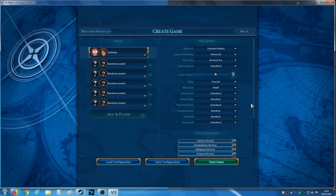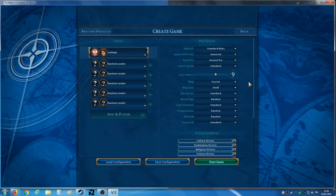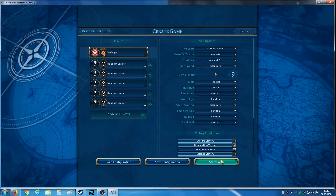Immortal difficulty. Everything's standard. The only things I've changed are the World Age, the Temperature, and the Rainfall — all to random — so we get different terrains based on whatever options happen to be. I think I'm ready to get started. Let's start a game. Hopefully the audio is okay for this.